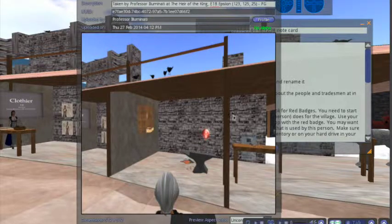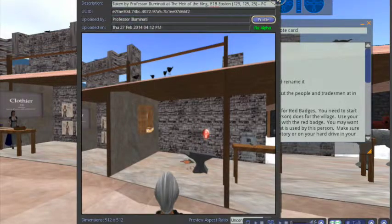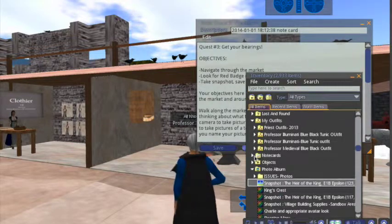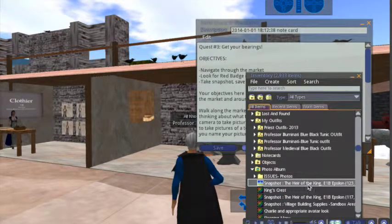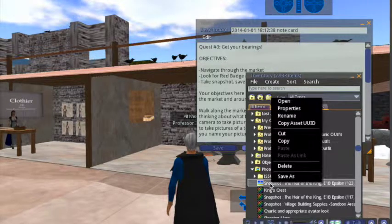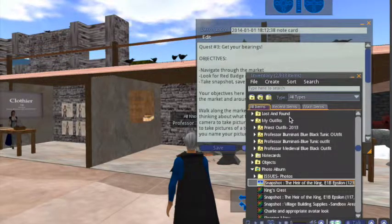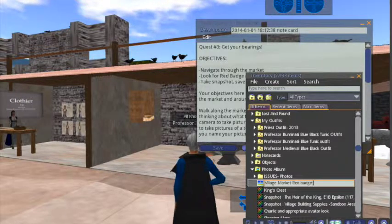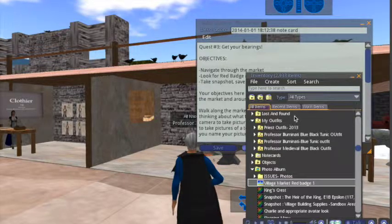After uploading, this shows up — it'll give you a generic description of where you took the picture and when. Just like our landmark in quest number two, we want to rename it. Go to your inventory and find your photo album. Notice the very first one says 'snapshot here.' You may get several snapshots and it might get confusing, so it's always good practice to right-click, do a rename, and call it something like 'village market red badge number one.' Hit enter, and now you have a clearer description of what that picture is.